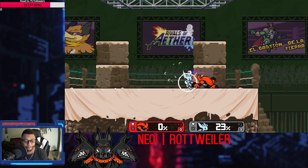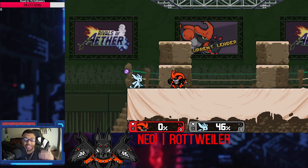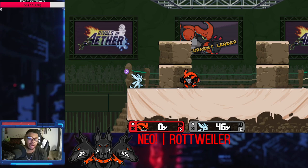It'll be something like dash, jab, jab, down tilt - something really simple like that - and most people miss some tech within there. Even if they get the tech, sometimes they get tech chased anyway and still take 50 damage. Kragg is a character who hits you with one thing on the ground and you'll be at 50. He does really good damage from his boxing game - his jabs are really good - and his projectile game is really good too.